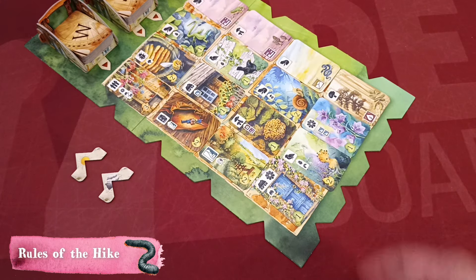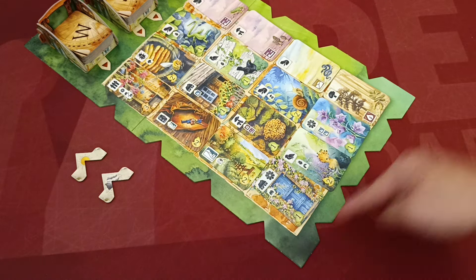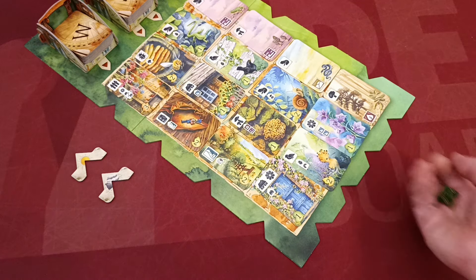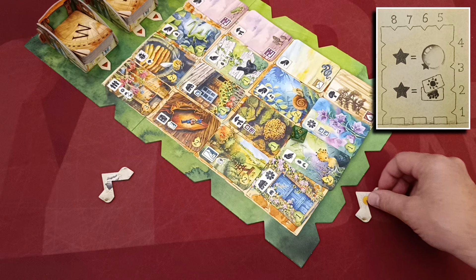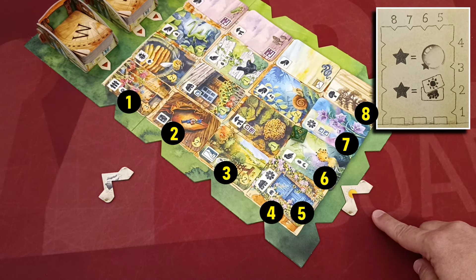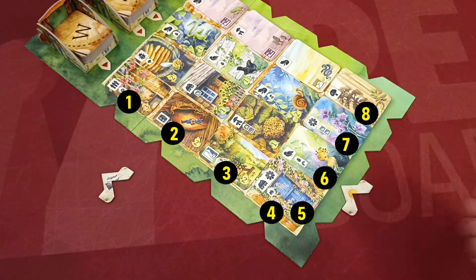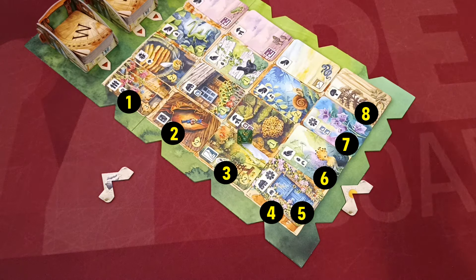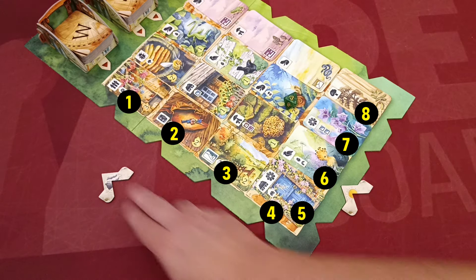At the start of every round, you roll the die to determine the position of the two weather tokens on the main board. Make one roll for the sun token first and place it as indicated by the diagram on the book. Then repeat the process for the rain token. Important: if you get the same result, you must re-roll until you get a different one.